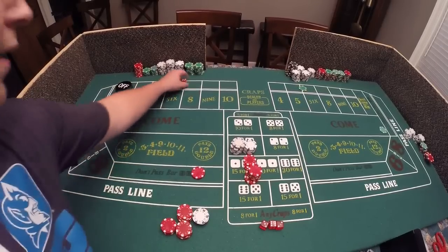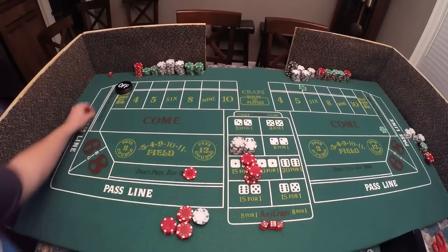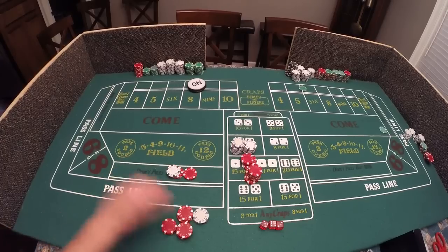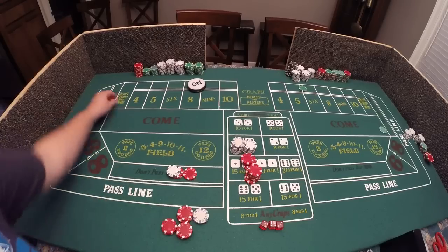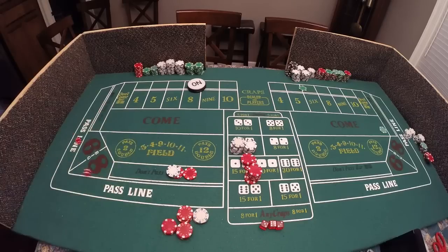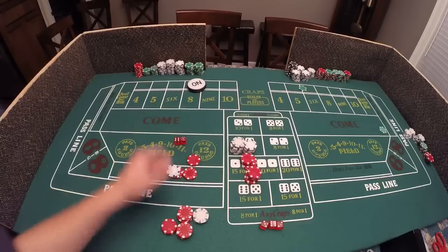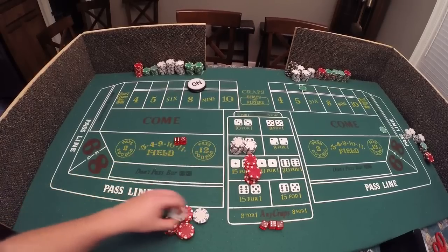Let's play again - point is off. We do not want to see a seven or eleven and we see a seven, so we just lost that ten dollars. Ten more is out, and it's an eight this time. Eight is on. Remember, I'm paying six to win five. Rolling - five, nothing; five again, nothing; four hard four, nothing; yo eleven, nothing; nine, nothing; seven out! We win there - we paid six dollars and win five.